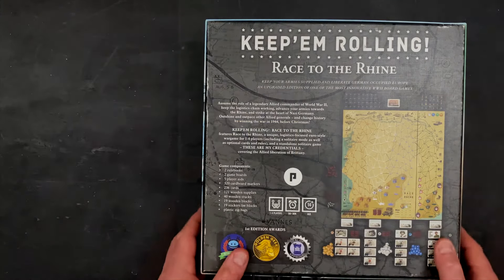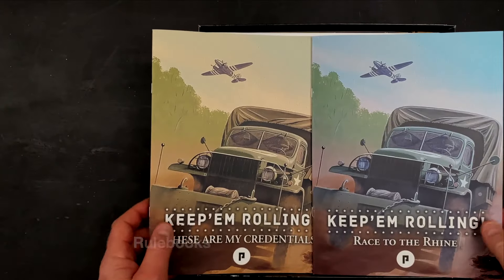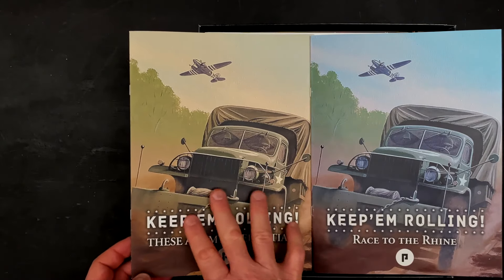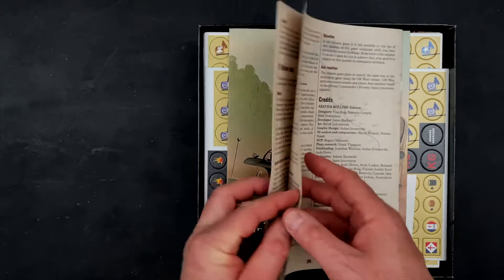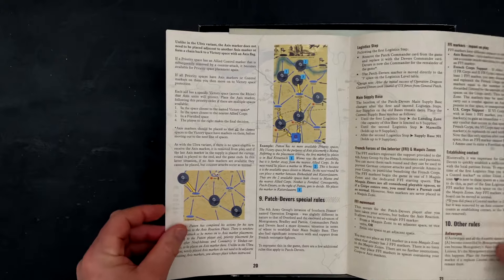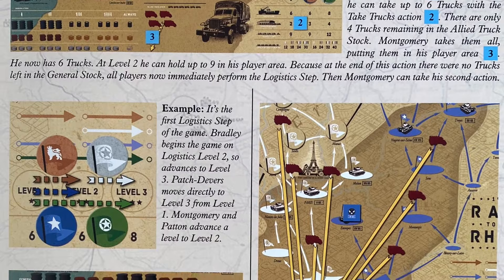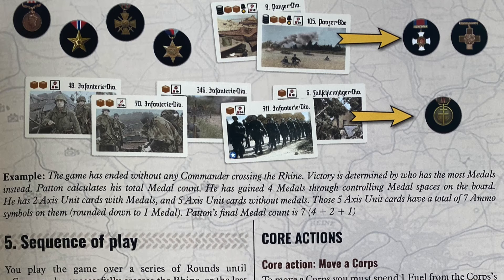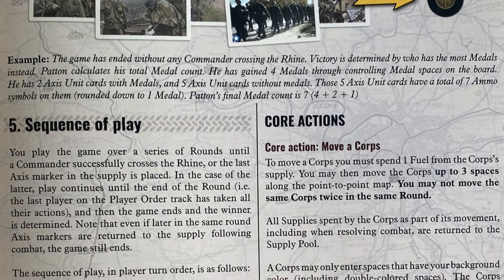Now let's jump in and take a look at what's inside. We have a lot of things in this big heavy box. There are two documents: the Race to the Rhine rules, and a separate rulebook for These Are My Credentials, which is that solitaire experience. The main rulebook is 24 pages, with optional rules starting on page 22, so really about 21 pages of core rules. The text is rather large and loaded with examples and graphics — as I was looking through these, any questions I had were cleared up by the examples. Really nice design with a lot of visual pop to make the learning experience easy.